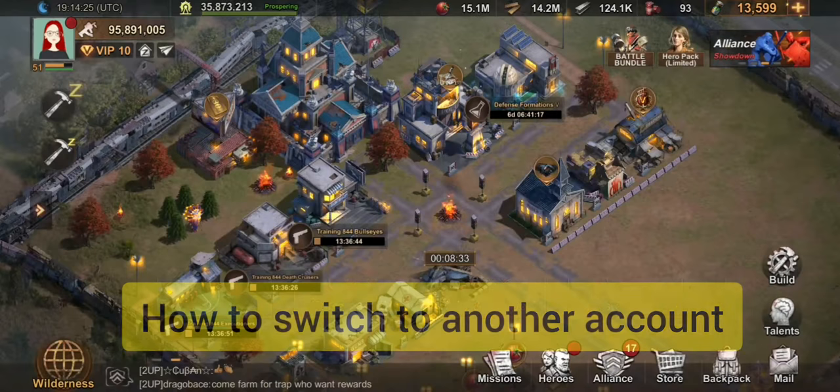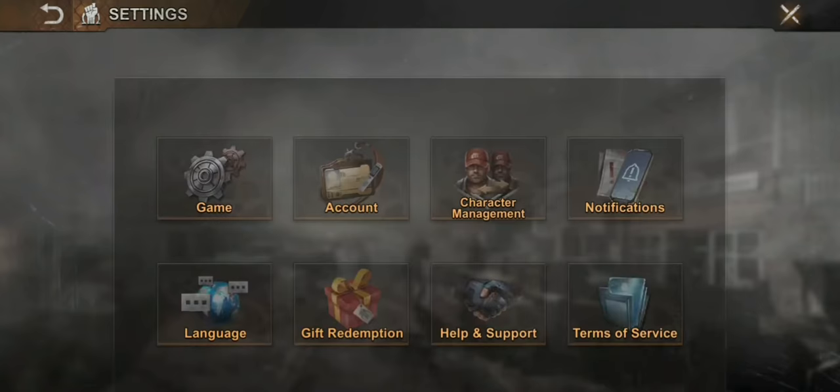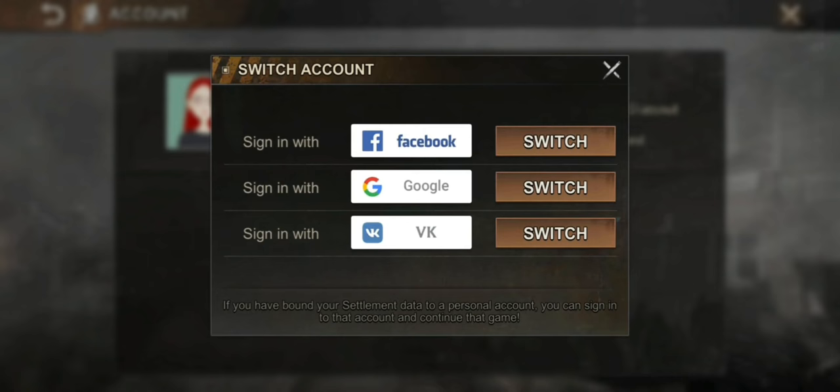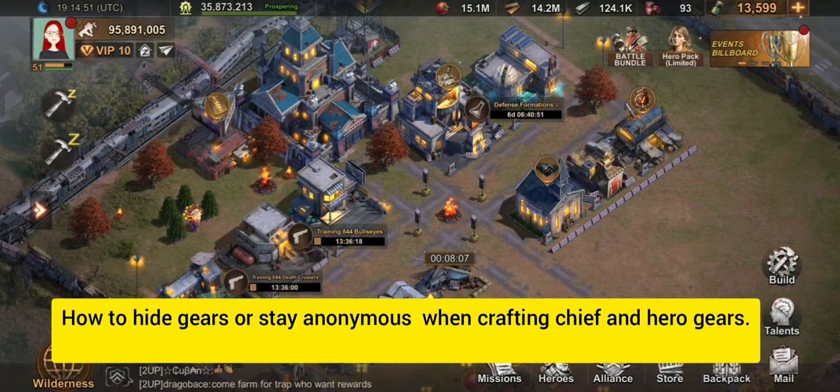How to switch to another account, in case you want to play on another phone, tablet, or laptop: all you do is click your account, hit 'Switch Account', and then log in by switching via Facebook, Google, or VK. It's easy and it will automatically redirect you and your game data will be downloaded.